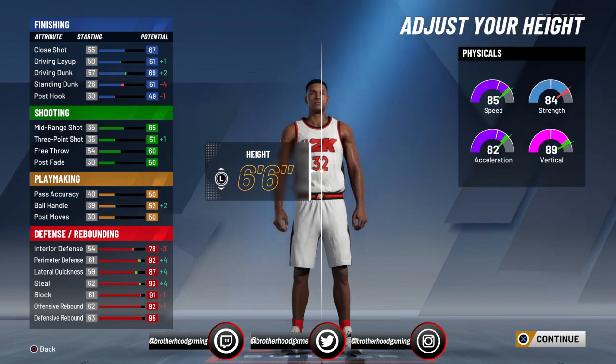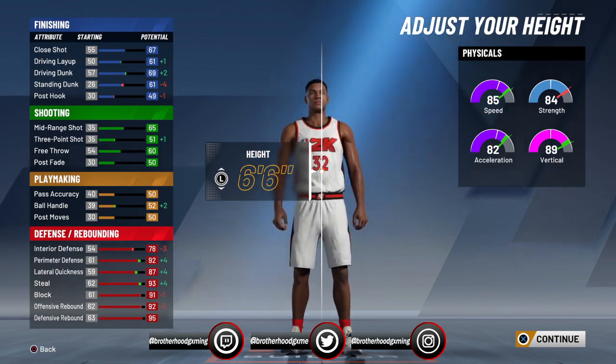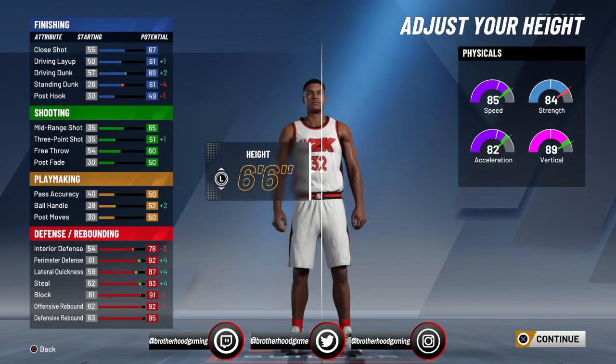I personally chose 6-6 because I get more vertical, more acceleration and speed, so I won't get tired as easily, and my strength only goes down by like three — I'm still good in the strength area. On defense, it helps me out: I get better perimeter defense, better lateral quickness, and better steals. My ball handling moves up a bit as well, and my three-point shooting, driving dunk all improve. I'm not really going to be in the paint much anyway, so let's continue.